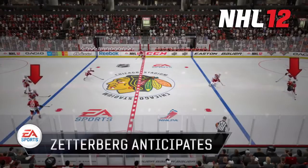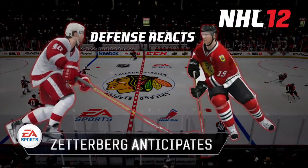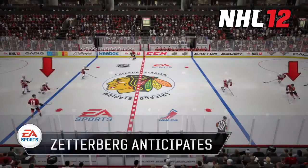In NHL 12, good defensive forwards like Zetterberg can anticipate where the puck is going to be and can take away those opportunities to counter-attack.